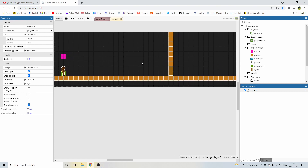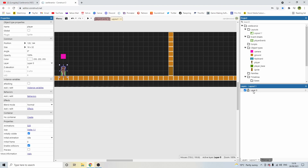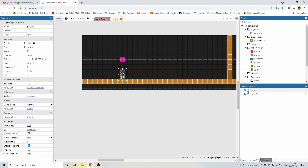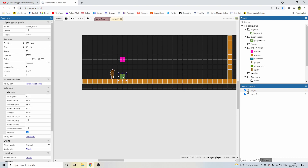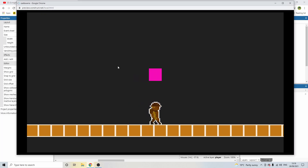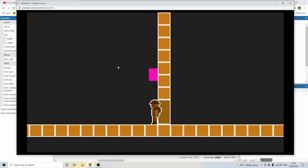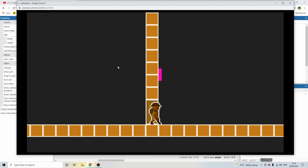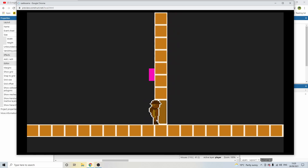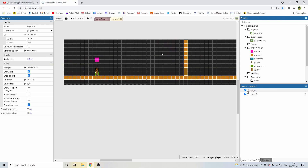Because everything is on the same layer, the player may go behind the door. To fix this, right-click and add a new layer at the top called 'player layer'. Select the player base, change its layer to 'player', and do the same for the character sprite. Now the player will always render on top of everything, so he won't disappear behind the door.